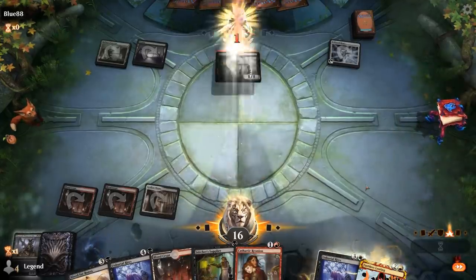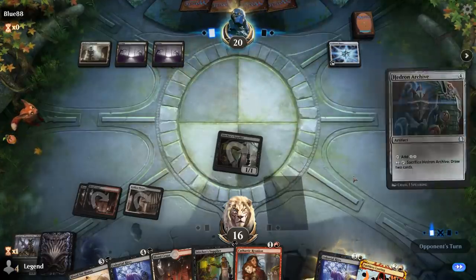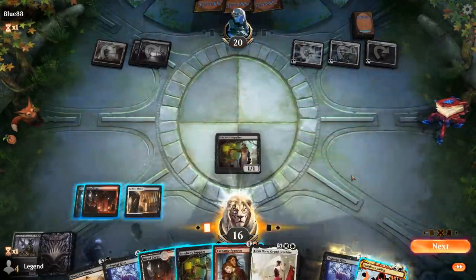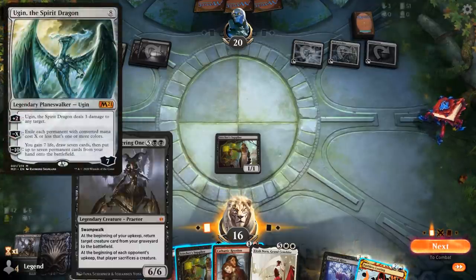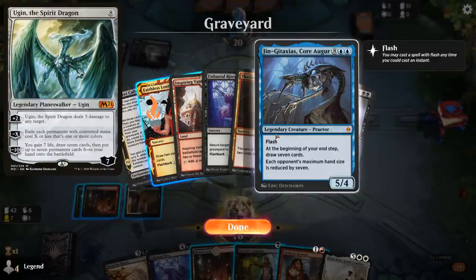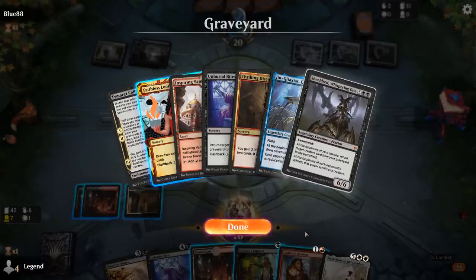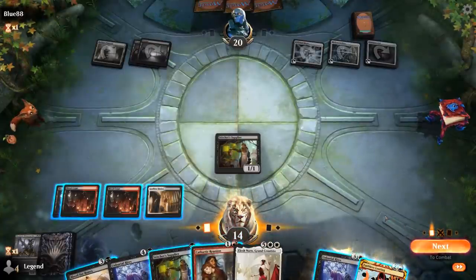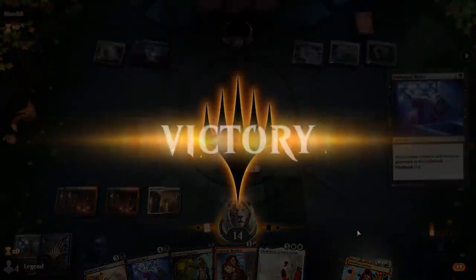We've got to hope our opponent doesn't have any graveyard hate like Relic of Progenitus or Karn into Tormod's Crypt. Opponent plays Hedron Archive and Guardian Idol. They could potentially have eight mana next turn to cast Ugin the Spirit Dragon, although three damage from Ugin is not enough to kill our creature and the minus ability also not enough to get rid of it. Reanimating Jin Gitaxias still seems like a pretty strong move — we'll draw seven cards instantly, then probably use Unburial Rites. Opponent already concedes.